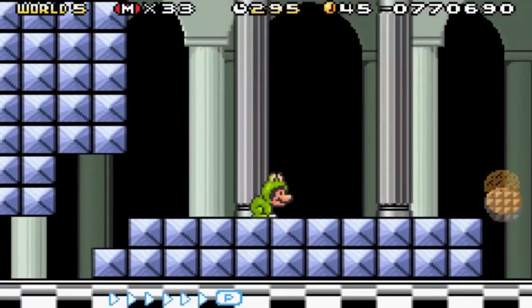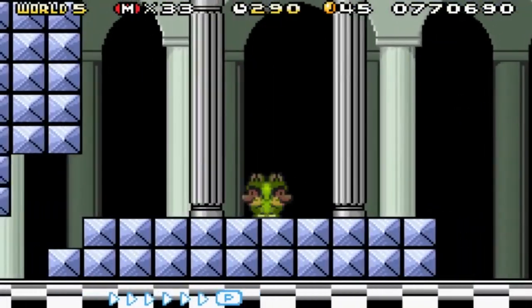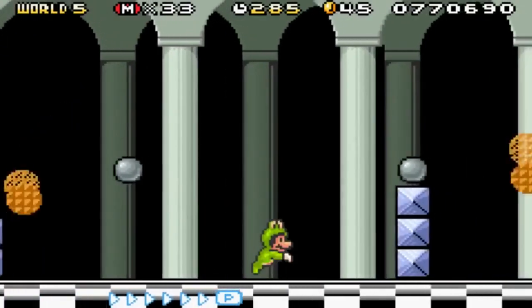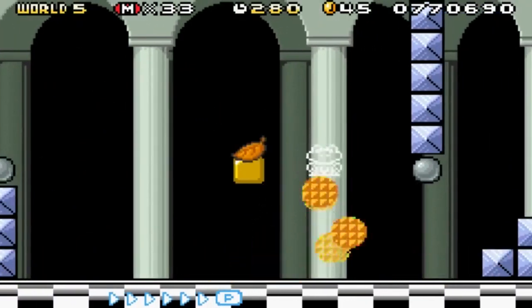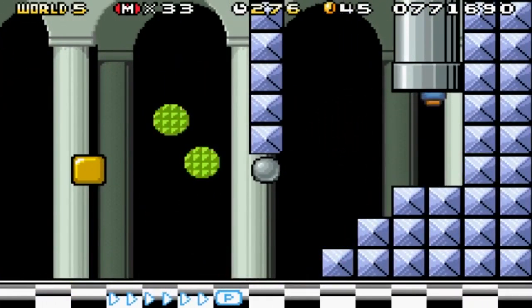Whenever you use a frog suit you just leap and stuff, and this is like the fastest you can go — you can't even go full speed. You jump really high at least, but there's no water so I can't even show off the swimming mechanics for the frog suit. I'm gonna just trade it in for the leaf. There we go, that worked out very well actually.